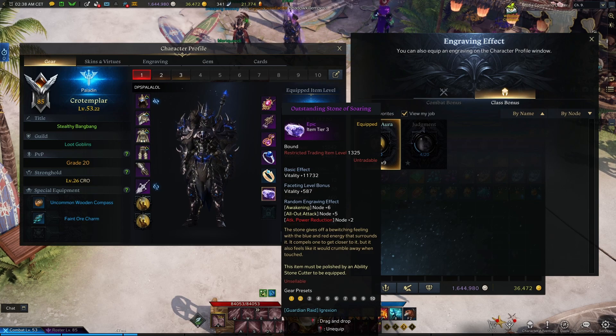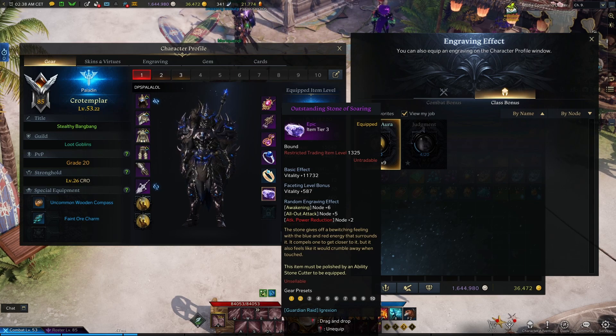The third and final way to obtain engraving points is through faceting your ability stone. This is probably the easiest to focus on after books for your non-class engraving, but at the same time one of the most RNG-dependent to level. I will have a separate video on how faceting works in the future.